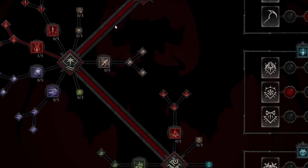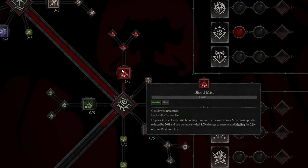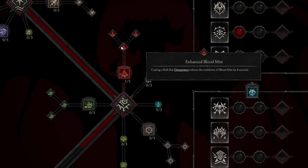Around level 7 to 9, we're going to take Blood Mist. Blood Mist disperses you into a bloody mist, becoming immune for 3 seconds. Your movement speed is reduced by 20%, and you periodically deal 1.7% damage to enemies and heal for 0.5% of your maximum life. It's a nice escape or defensive skill. We'll also take Enhanced Blood Mist, which reduces the cooldown of Blood Mist by 2 seconds every time a skill overpowers.